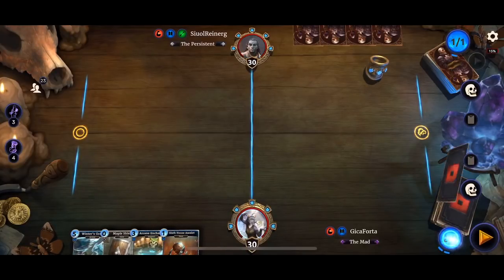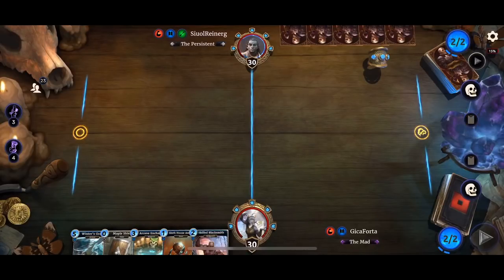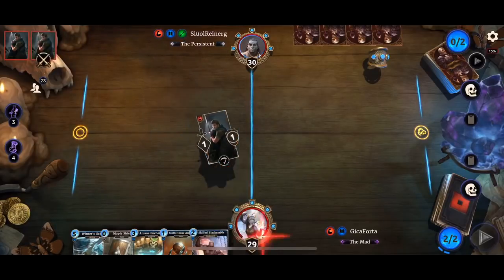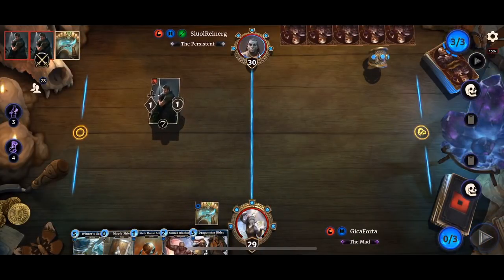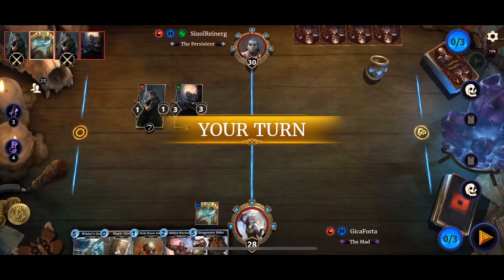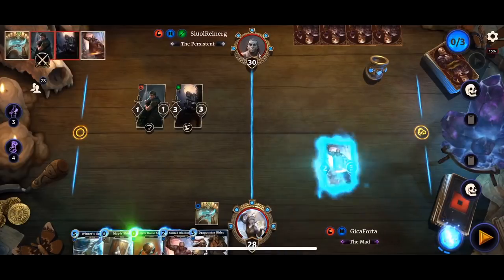Dragon Star Raider has the ability to draw cards when equipped with other items. So we've got Arcane Enchanter and a Skilled Blacksmith. The idea here is to reduce the cost of all the items while adding keywords to each item, buffing them if possible, and keeping your opponent at bay using Winter's Grasp.